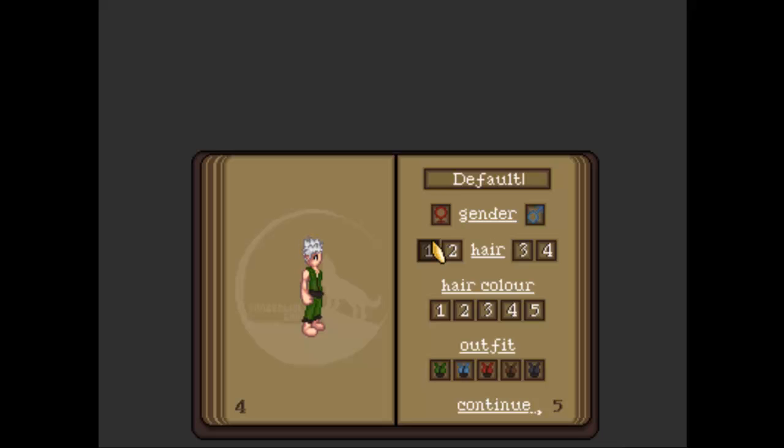This is the character creation screen. You get to pick your gender, your hair type, your hair colour, and your outfit colour that you'll have on underneath your armour.